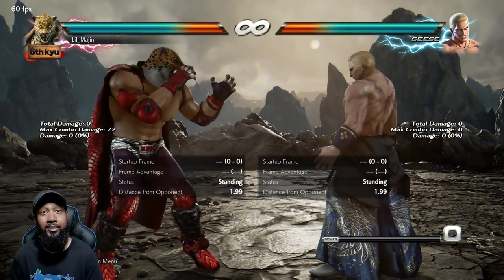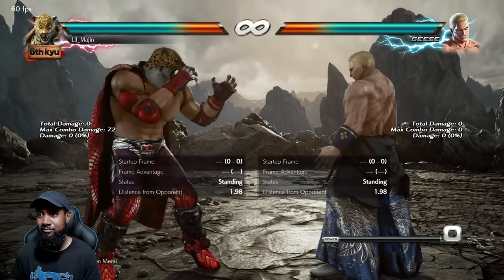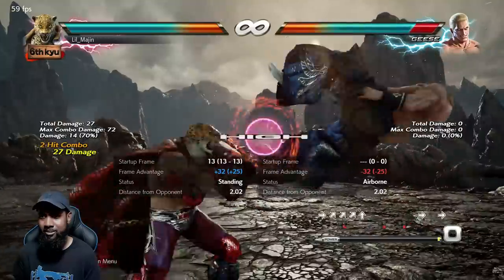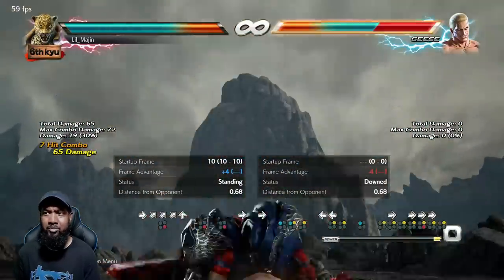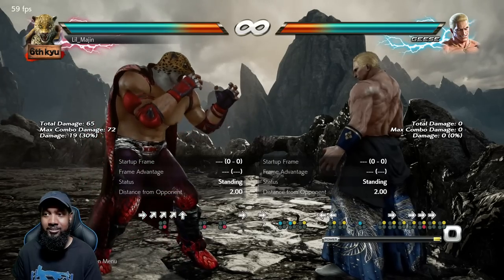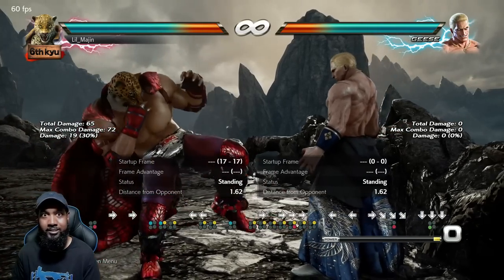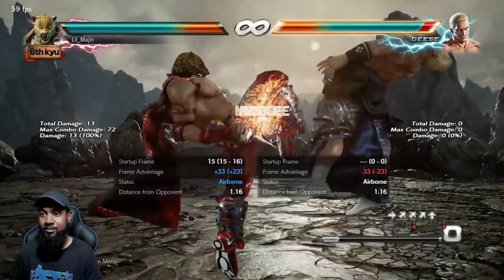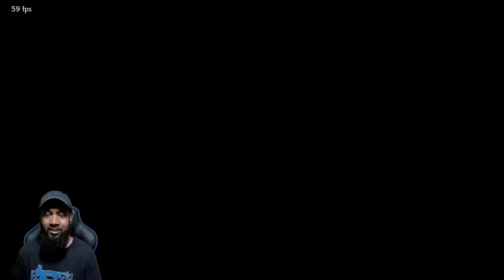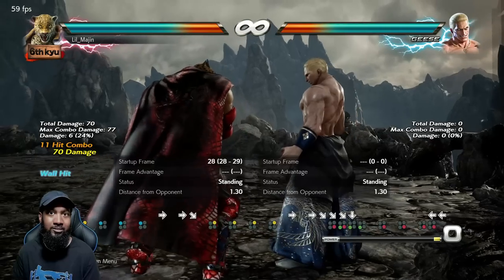That'll open the door for more throws once they're conditioned to respect your plus frames. Hit them, keep hitting them, and eventually start mixing in tick throws as mentioned at the beginning. The last good habit is wall carry — with King it's even more important to get the opponent to the wall because you lose out on so much damage. Running Power Bomb has its advantages but the oki is limited. If you change your combo route and actually take them to the wall, you can get a lot more damage — 77 or even more.